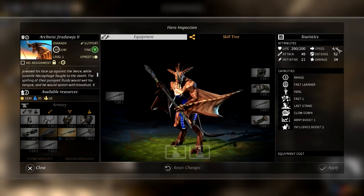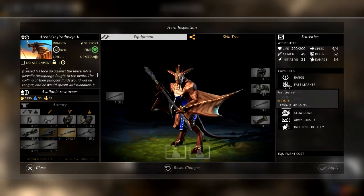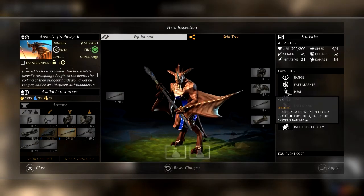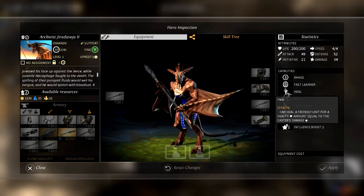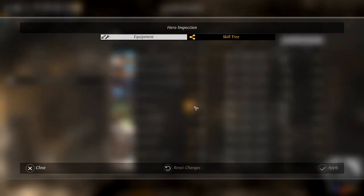The spilling of bodily fluids would wet his tongue and he would spasm with bloodlust. This is a pretty intense guy. He's got 200 life, good speed, attack and damage. He's a ranged unit — a spell unit actually. Fast learner, so he has experience gains. He can heal a friendly unit for health equal to the caster's damage, so you can heal 34. That'd be pretty cool — getting a healer into our group.